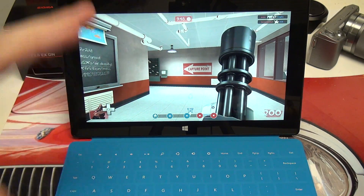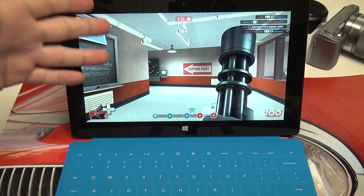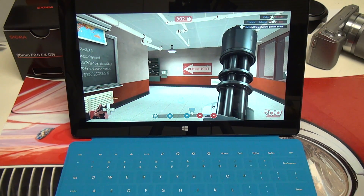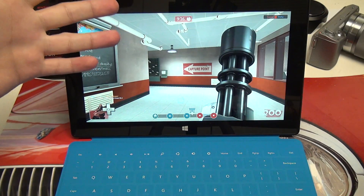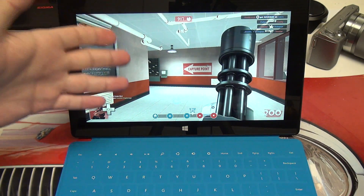Even though this machine weighs roughly a pound and a half — maybe closer to two pounds with its respective covers, whether you go with the type or the touch — you're still not going to be able to do more than this sort of gaming. And of course, the traditional mobile OS gaming that you've come to either love or hate with your smartphone or tablet of choice, because as Microsoft's library of applications grows for Windows 8 Pro, really for the Metro tablet version UI, then you're going to see more and more of those games make their way to Surface and, of course, Surface Pro.